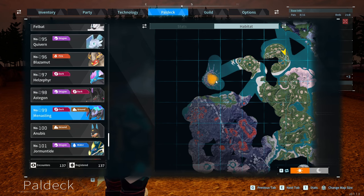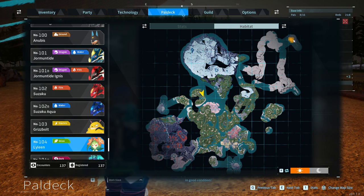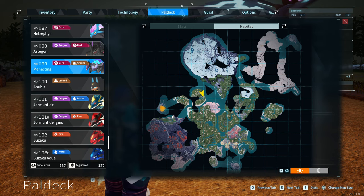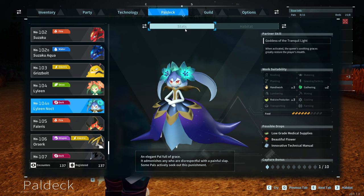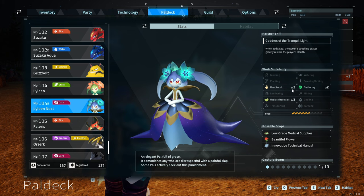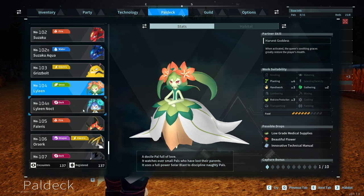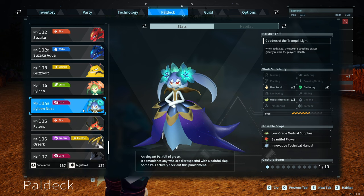Next up is to use the previous breeds to create a combo. You have Lyleen at 104 — found at the top right Wildlife Sanctuary — and Menacing at 99 — found in the left Wildlife Sanctuary. Putting Lyleen and Menacing together gives you Lyleen Noct. The habitat for Lyleen Noct is unknown, so there's no specific spawn. The only difference is that Lyleen Noct loses the level 4 planting and is more focused on handiwork, gathering, and medicine production. So if you want planting, use Lyleen; if you want handiwork, medicine production, or gathering, use Lyleen Noct.